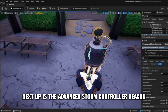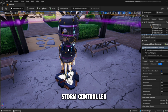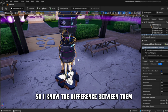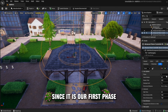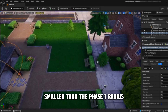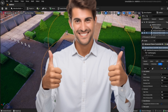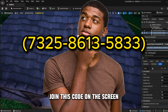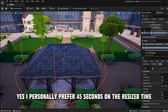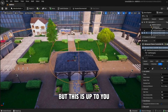Next up is the advanced storm controller beacon. I place the beacon a bit higher than the advanced storm controller so I know the difference between them. Phase should be on phase 1 since it is our first phase. The storm radius is slightly smaller than the phase 1 radius. If you want to check how it looks in game, join this code on the screen or in the description. I personally prefer 45 seconds on the resize time, but this is up to you.